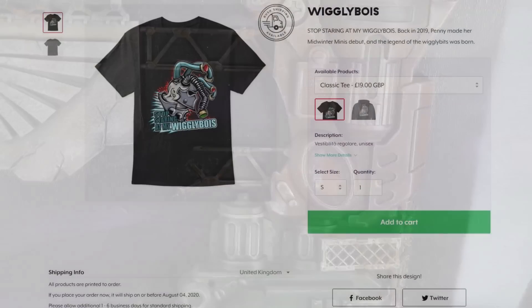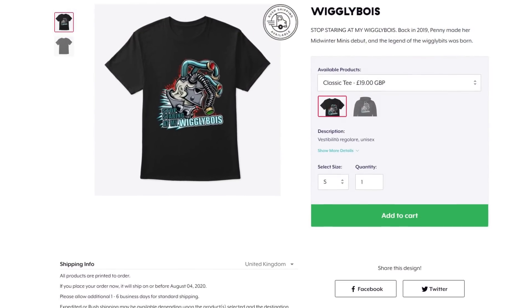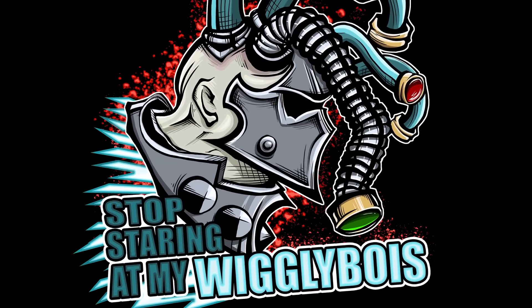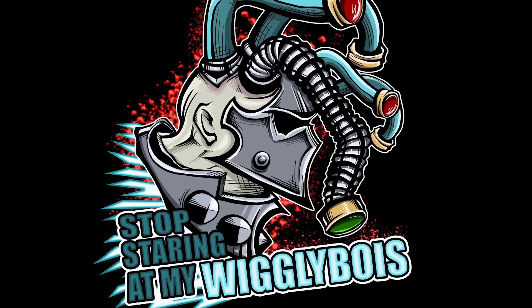What about the t-shirts, Guy? Oh yeah, the t-shirts! Official Midwinter Minis Wiggly Boy t-shirts designed by our friend Kenny from Next Level Painting. Stop staring at my wiggly boys. Any colour you want, as long as it's black. Check out the links in the description if you fancy getting one, and we'll catch you next time. Bye for now. Bye!